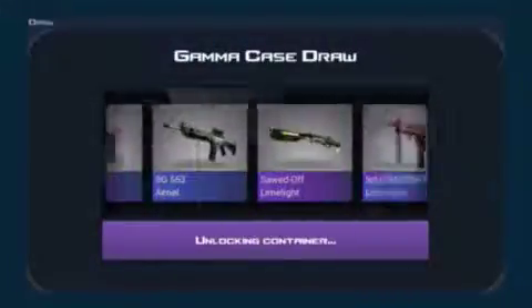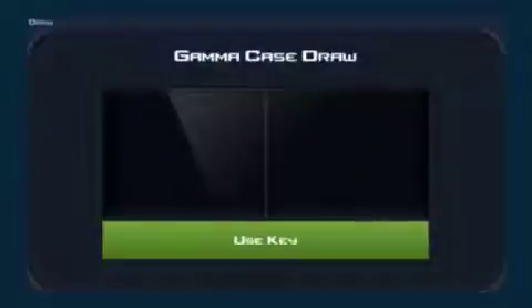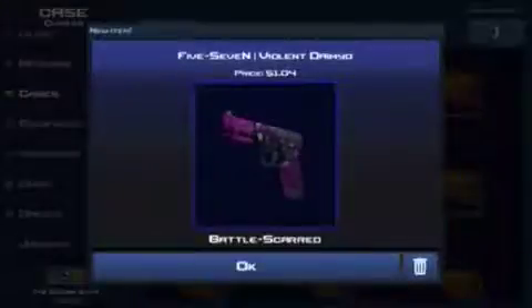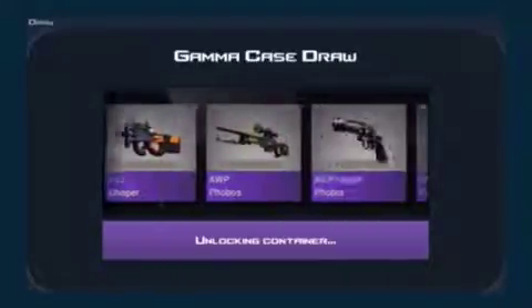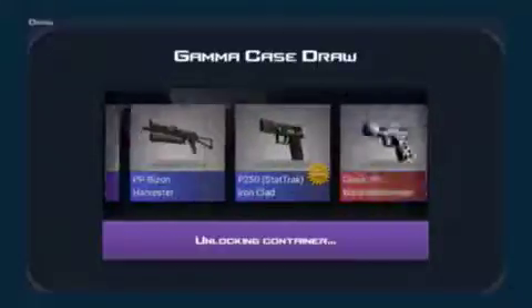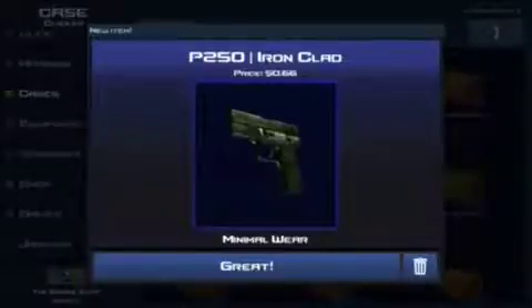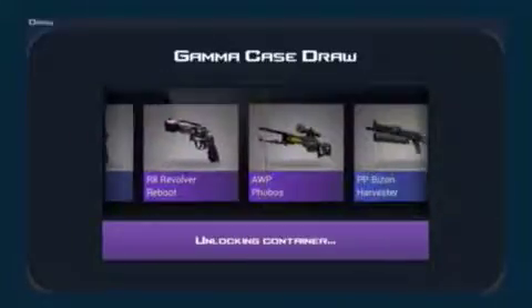This is horrible, this is the worst opening ever. Banana Chopper, minimal wear, 4 bucks — oh my god, that's horrible. We got 4 left. 3 bucks, field tested, I'll sell that — we got 3 left. This is number 3. P250 Ironclad, no wear, 66 cents, I'm not gonna use that. This is number 2, last one hopefully giving something good.